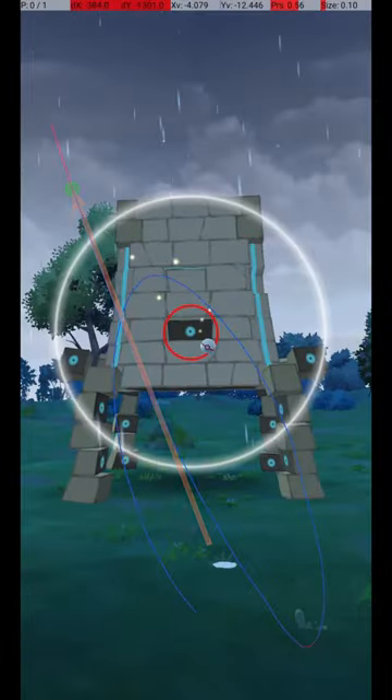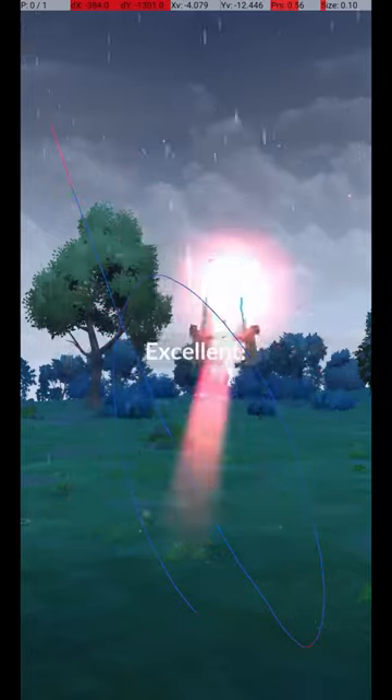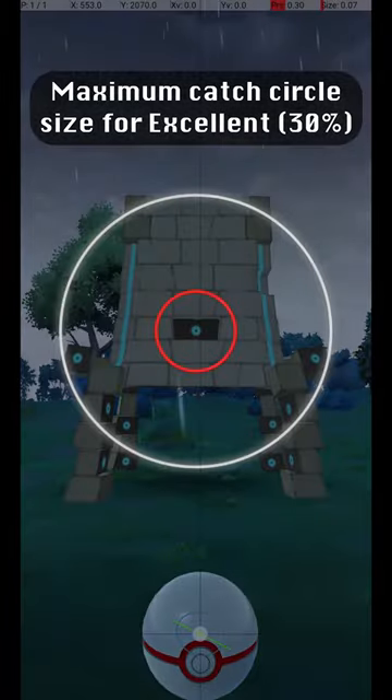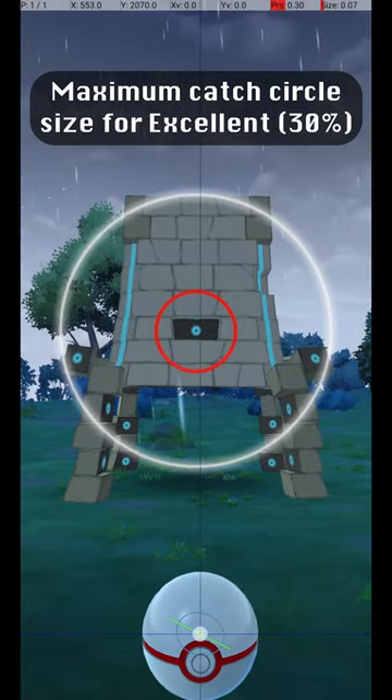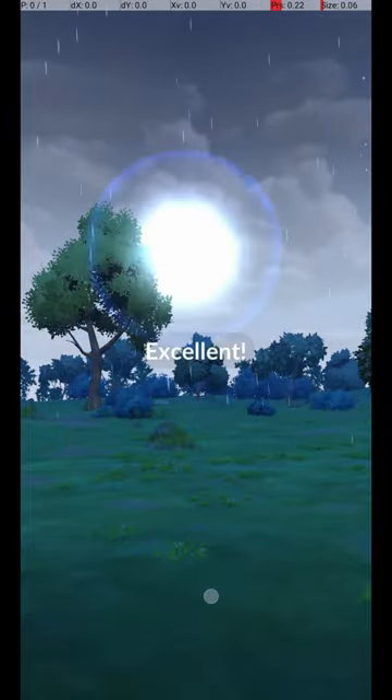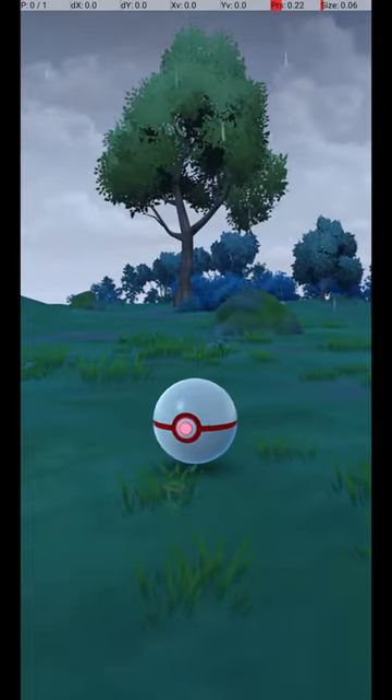Here are some other examples of Excellent Throws. There is a reasonable amount of variation possible in the throw. This shows the maximum Circle Size for an Excellent Throw, where the Catch Circle is 30% of the diameter of the Gray Circle. Please hit like and subscribe, and I'll see you next time here at the Excellent Pokédex. Thanks for watching!